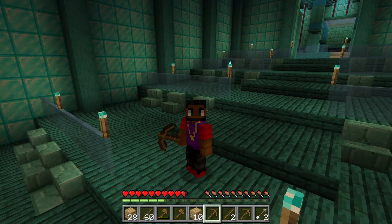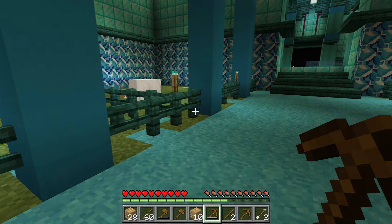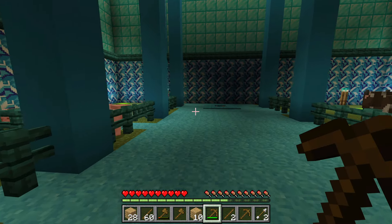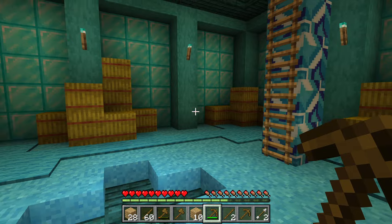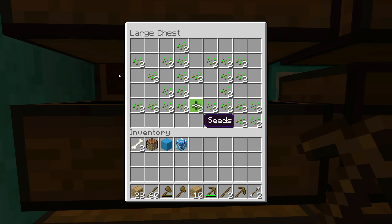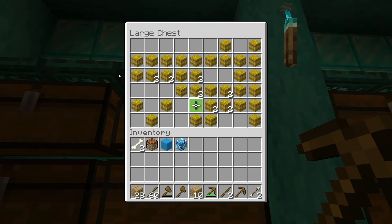Moving on, I discovered a farm with animals and I actually thought about rescuing them later. Going down further, I found a ladder leading down to another level. I immediately spotted hay and a bunch of chests. I searched all of the chests and mostly what I saw was seeds, but there was one chest that had hay.